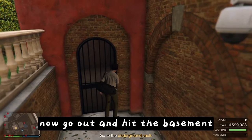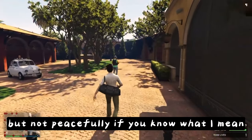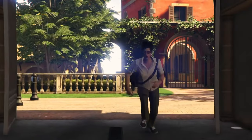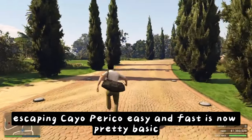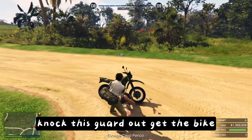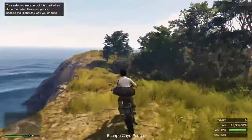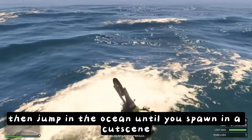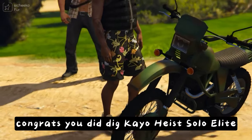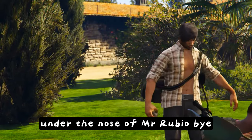Now go out and hit the basement, get your primary target, then go to the exit gate and leave the compound — but not peacefully, if you know what I mean. Escaping Cayo Perico easy and fast is now pretty basic. Knock this guard out, get the bike and race to the north side of the cliff behind the compound on the right side. Then jump in the ocean until you spawn in a cutscene where you hand over the bag to a weirdo. Congrats! You did the Cayo Heist Solo Elite Sneaky with full secondary loot in the compound under the nose of Mr. Rubio. Bye!